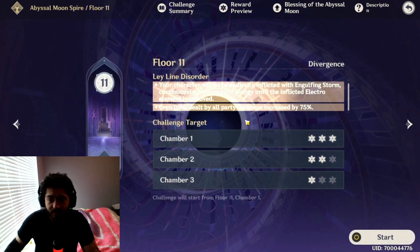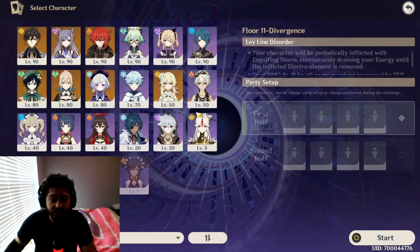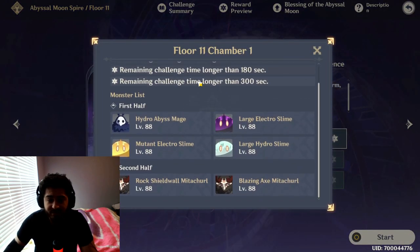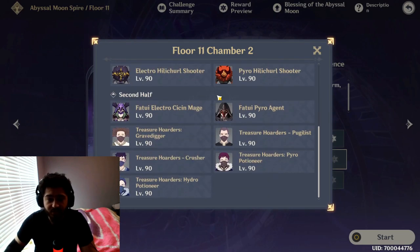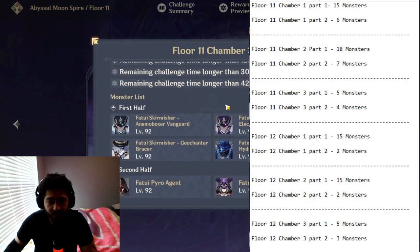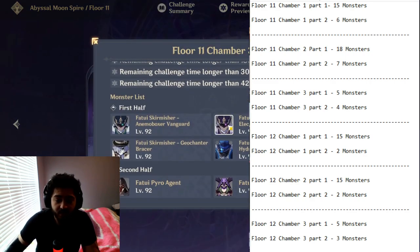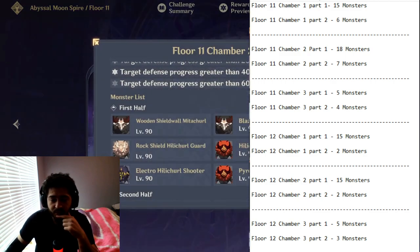Let's get started with floor 11. If you guys do have any cryo damage dealers, make sure you bring them for this floor. You will also be losing energy recharge throughout the fight. Unfortunately, the game doesn't tell you how many monsters there are in every fight, so I will record all of those and put them on the screen. For this one, your first team just needs cryo, claymore or geo, and electro.